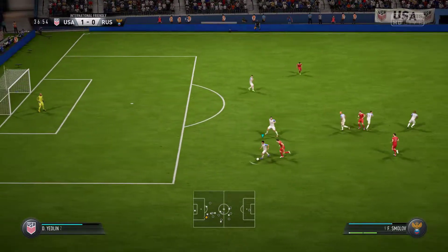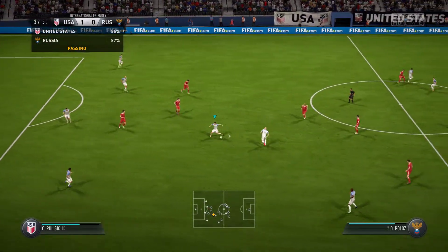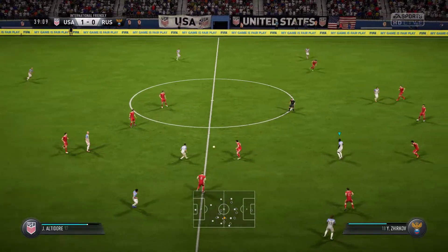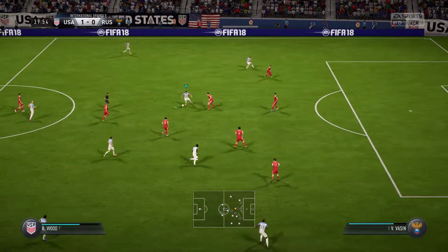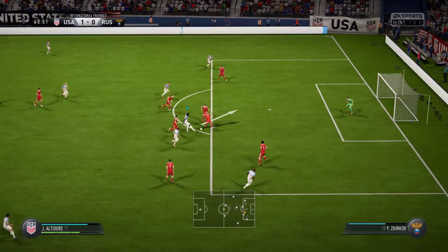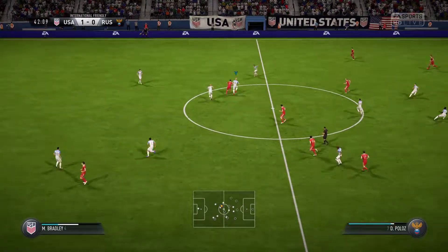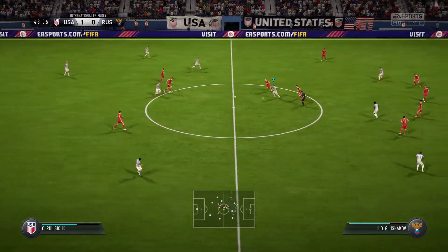They've got the chance to push forward from this deep position. Pulisic, Deandre Yedlin, Josie Altidore — could be a chance here, they've got the ball into a good area. Altidore — and they've cut it out. They can be quick on the break now, but in the end the counter is going to be countered by the opposition.